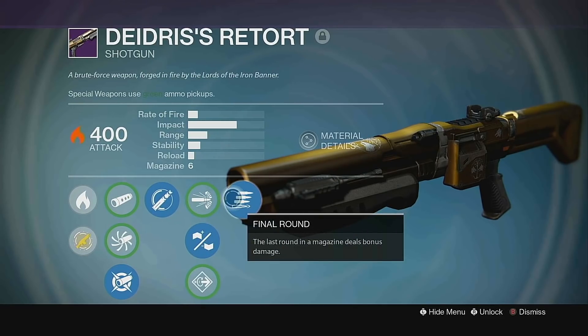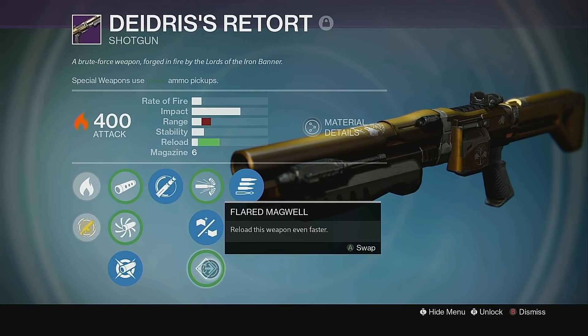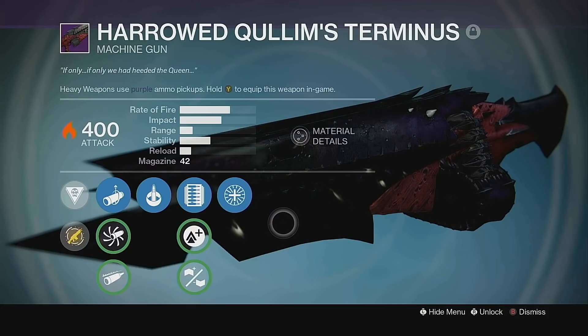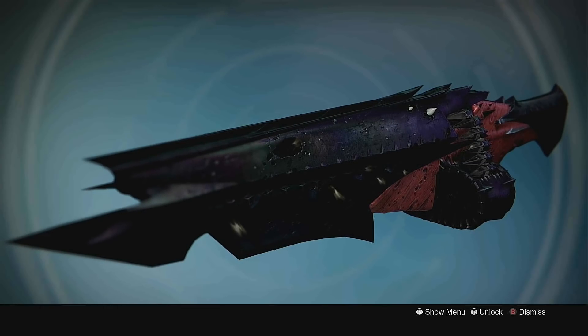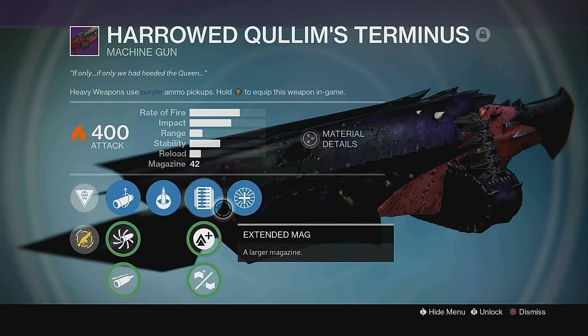We're also gonna be using Deidre's Retort, which is essentially a full auto Fell Winter's Lie — and my controller just disconnected. But yeah, this thing is basically a full auto Fell Winter's Lie. And of course we're gonna be using the Colums Terminus for our heavy machine gun, which is an absolute powerhouse in any activity inside of Destiny 2 and is overall just a very solid machine gun. So let's go play some games.